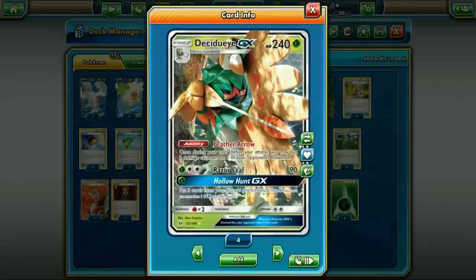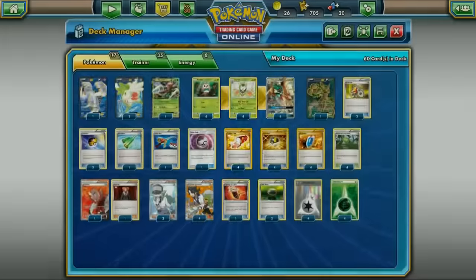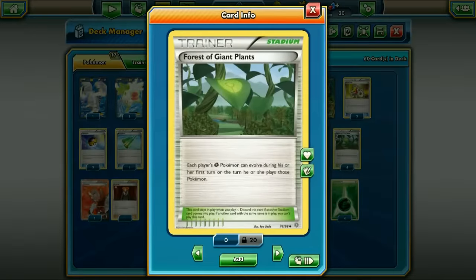Decidueye GX is a pretty tanky card - 240 HP for a Stage 2 is a lot. It's mainly good for its ability Feather Arrow: once per turn you may put two damage counters on one of your opponent's Pokémon. That's OP when you factor in that you can do it every turn. It's not like Golbat where you play it down once and use Devolution Spray. The goal of this deck is to get as many Decidueye in play as possible using Forest of Giant Plants, which allows us to evolve our Grass Pokémon the turn we play them - meaning we can get Decidueye into play literally on the first turn.